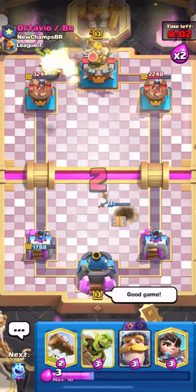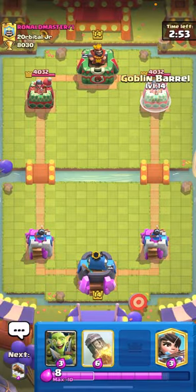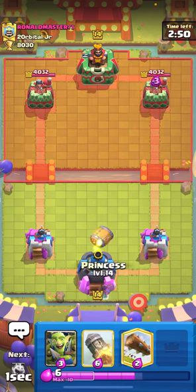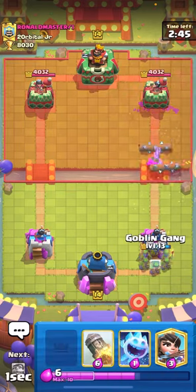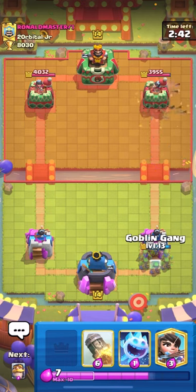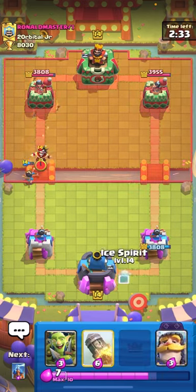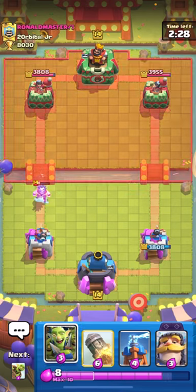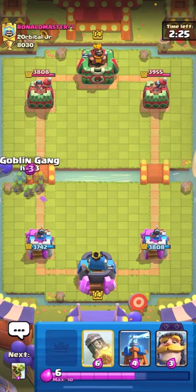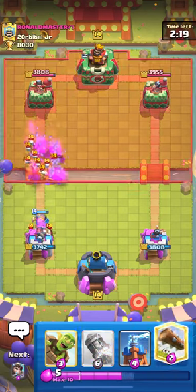We're in the next game against Ronald. I'll barrel the right side and cycle princess in the back. He's playing log bait — I'll log his barrel and have goblin gang ready. If you hover the goblin gang and play it quick enough it actually full-counters a barrel. I princess the left side. He has an e-wiz — I have no idea what he's playing, there are a bunch of mid-ladder players in trophy road. He has barrel too but I caught it so I'm fine — no damage taken.